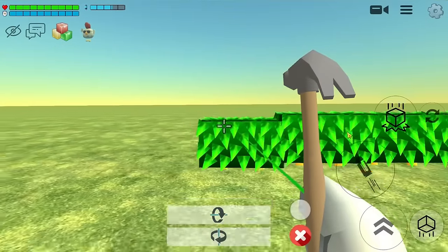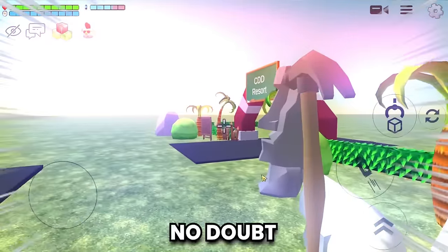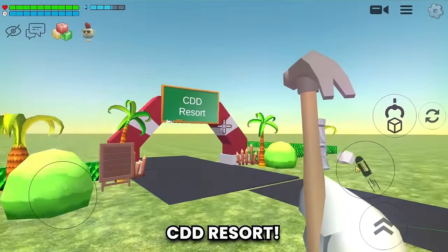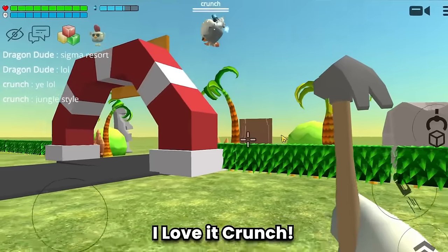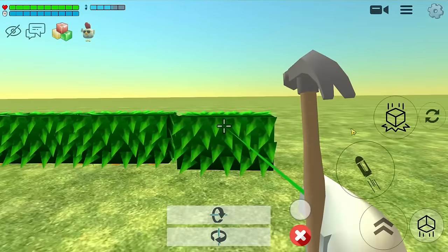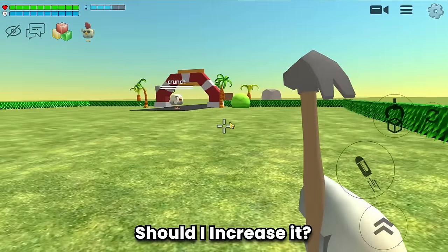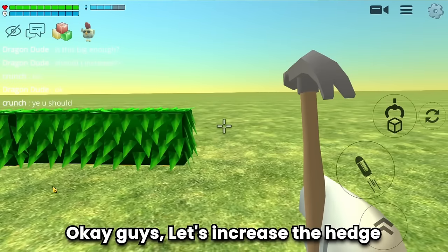Building something like this is fun, especially with friends. The CDD Resort is looking amazing — I love it, Crunch!